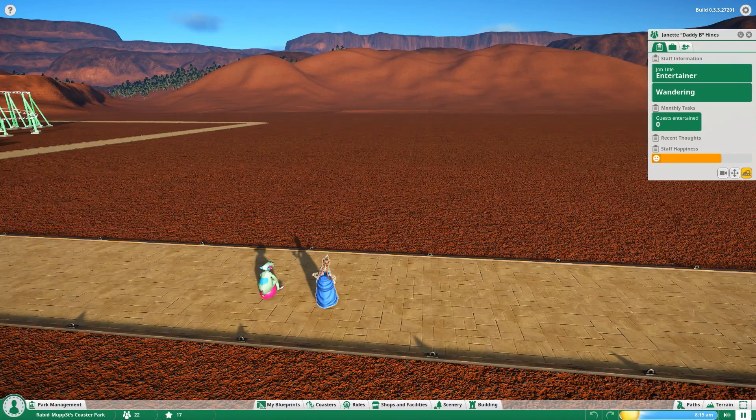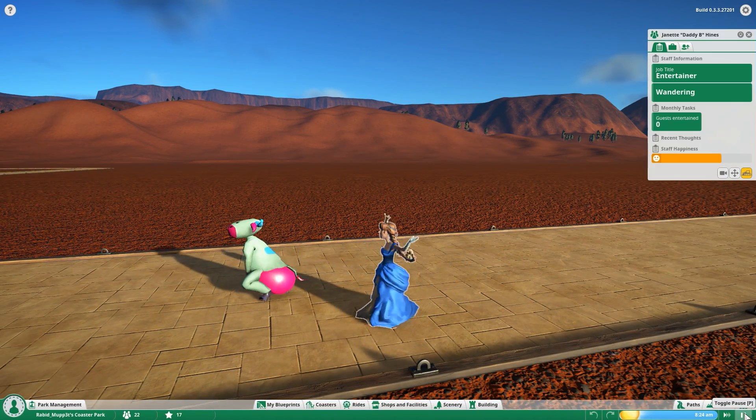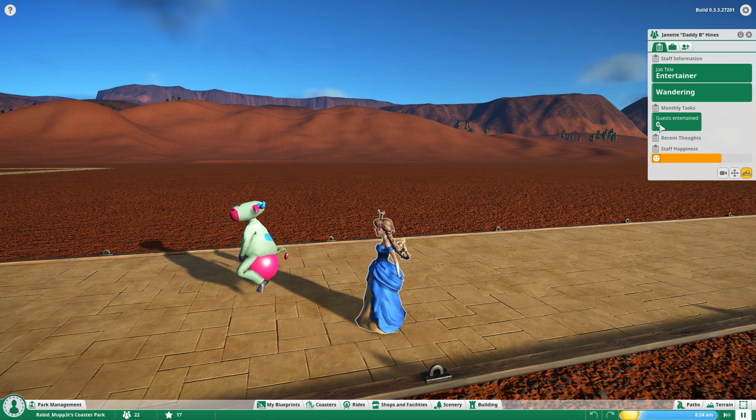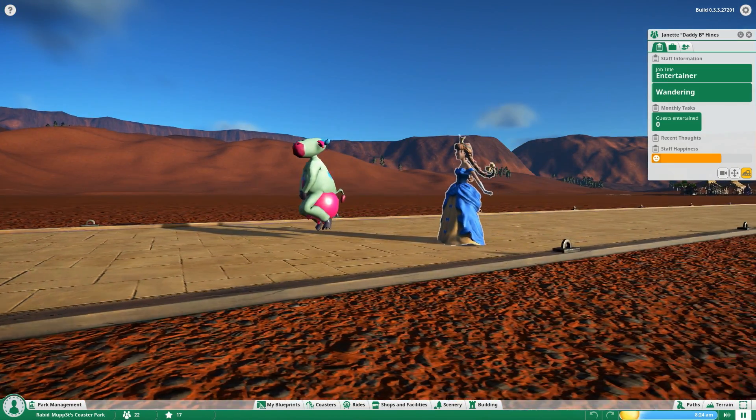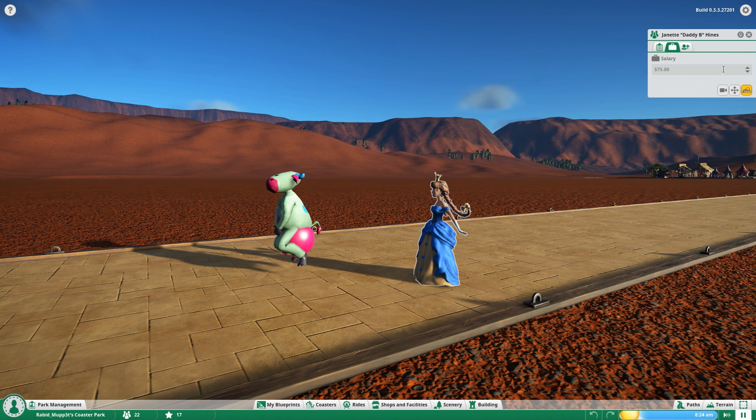You can see Cosmic Cow bouncing around and the Princess is waving. When you drop new staff members into the park, a window shows brief information: job title, status, monthly tasks, guests entertained, and recent thoughts. Those thoughts will pop up when you have peeps in your park — you'll find out if they're happy, sad, want more money, or need more training. You can increase their salary or up their training level under the Employment tab.